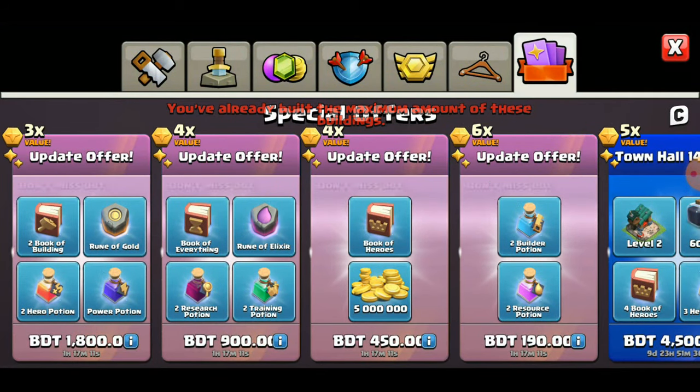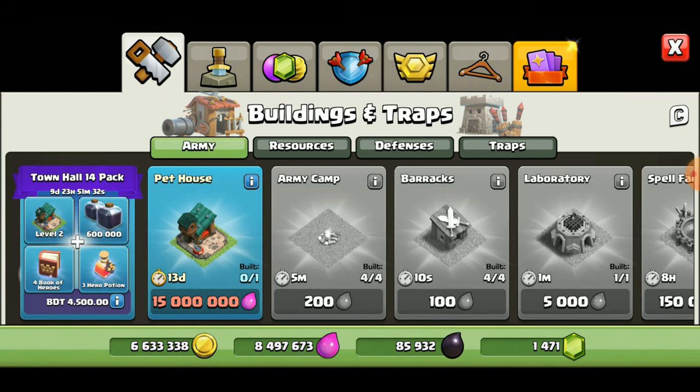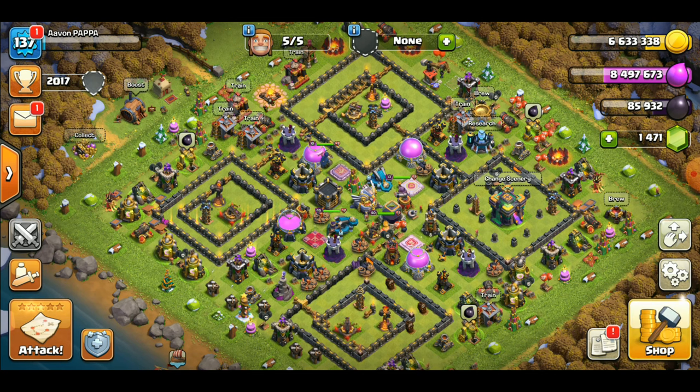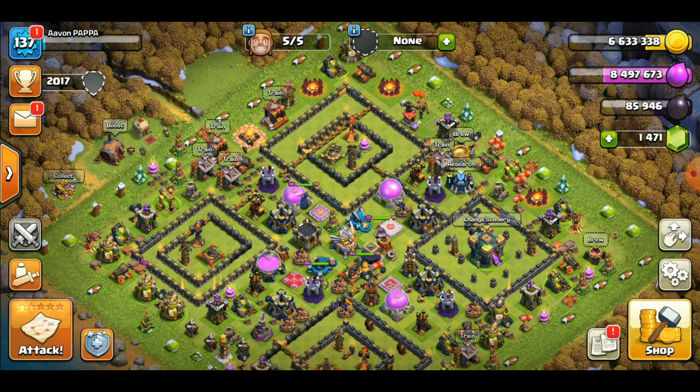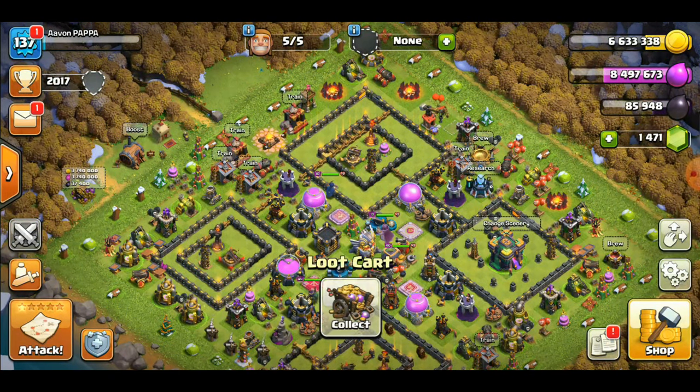All the defenses have been made already, and there is the strong army. I don't know what this pet house does — it costs almost 1.15 million, so that's a lot of elixir. I don't have that much, but we certainly have a lot.